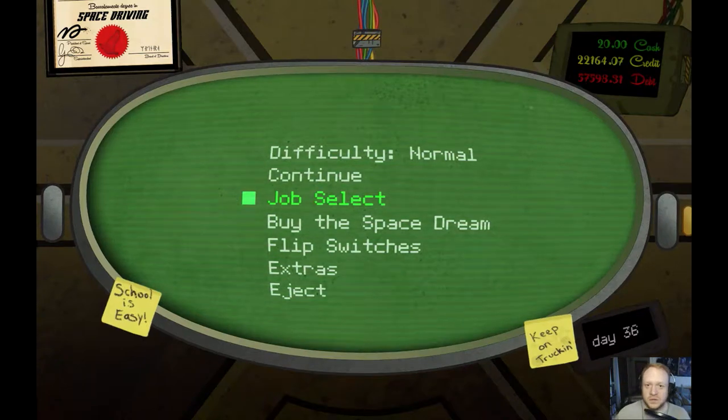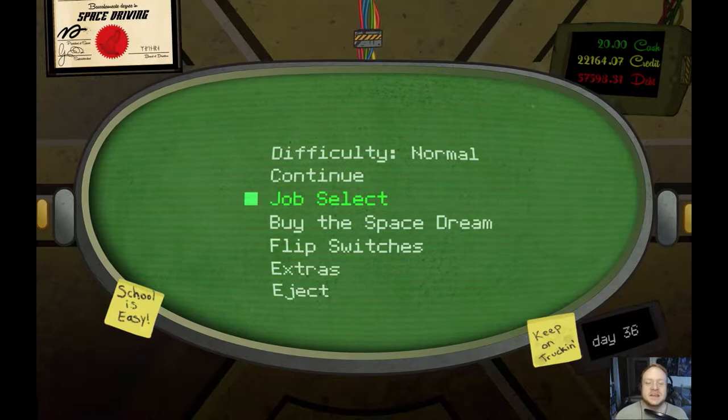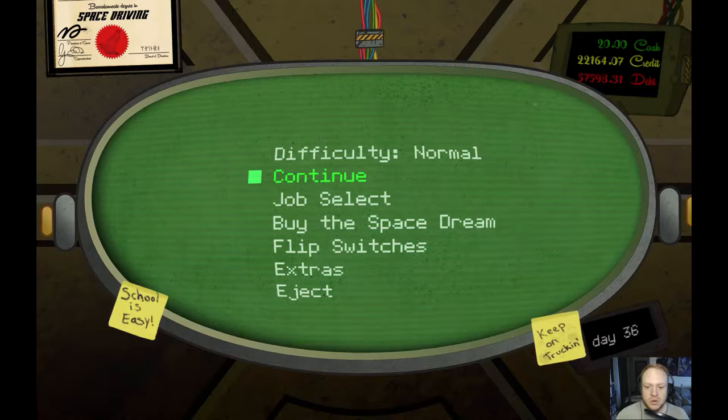Hello and greetings and salutations, everyone! It is I, Flip with Bacon, and today we're continuing on with our blind let's play of Blue Color Astronaut. This game was developed and published by Mutated Software, and we have to say a thank you to them for giving us a copy of this game to do a blind let's play series on and a game review. We are going to continue on with our job here of delivering things.